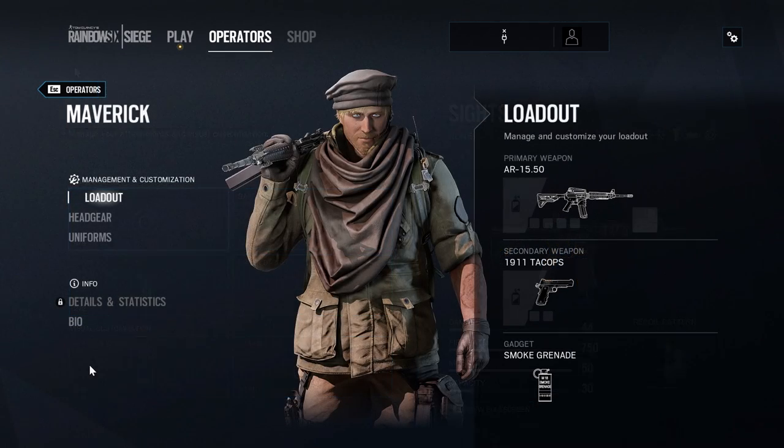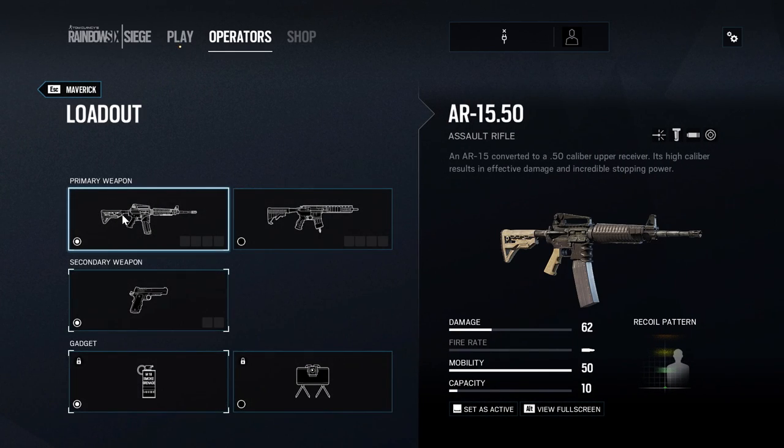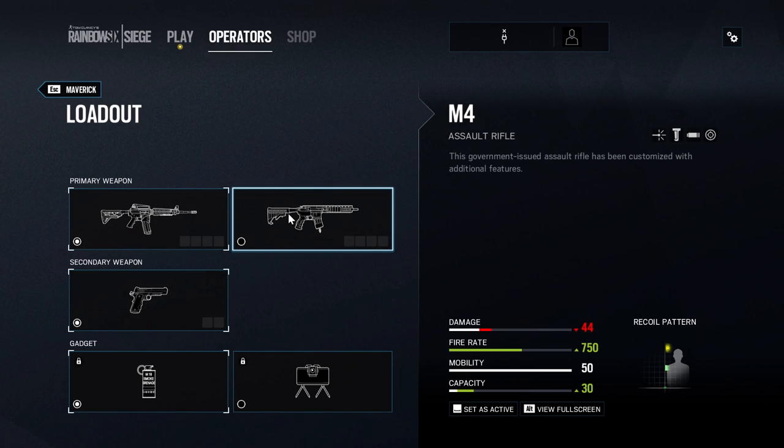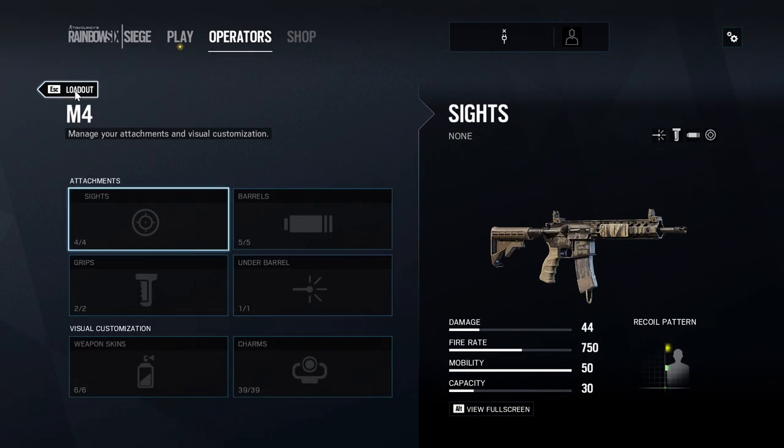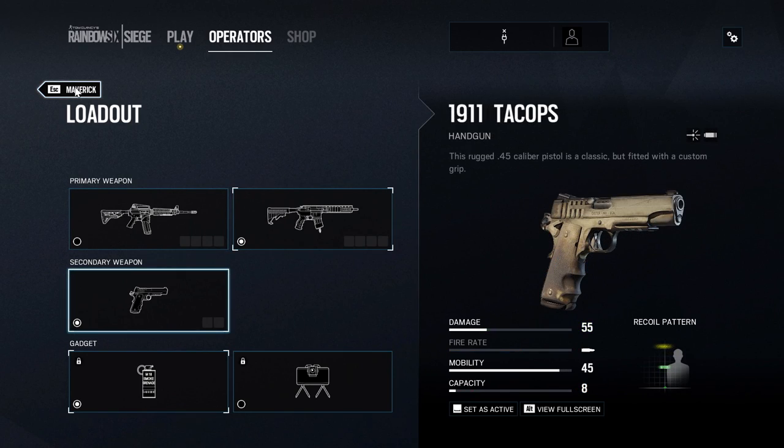As far as sight and attachment options for both the DMR and the assault rifle, there's nothing out of the ordinary — all sights, grips, and barrel attachments are standard. Moving on to Maverick's secondary option, he only has one: a semi-auto pistol. You can see it's low capacity but high damage at 55 damage, with only a capacity of 8. This is a new pistol called the 1911 Tac Ops. Again, nothing out of the ordinary for attachments, but it's a very hard-hitting pistol with only a magazine of 8.